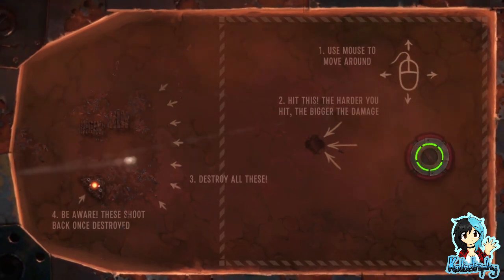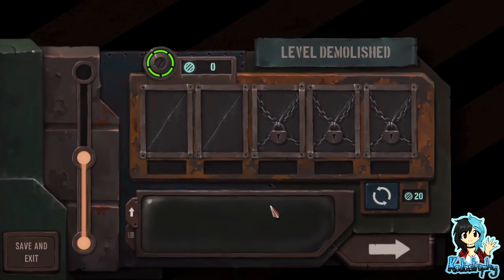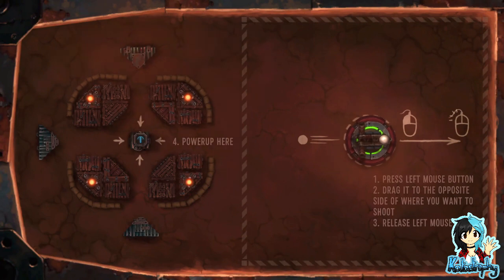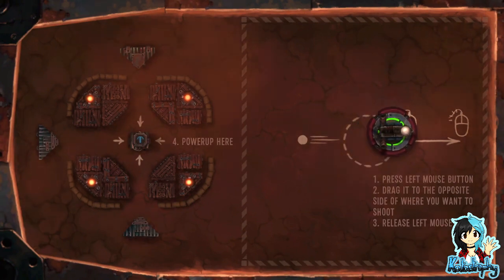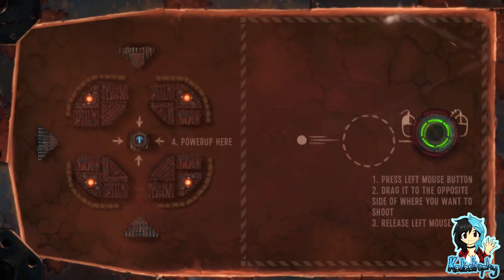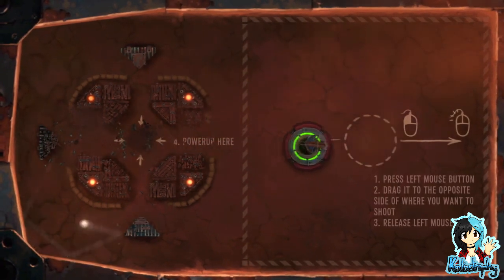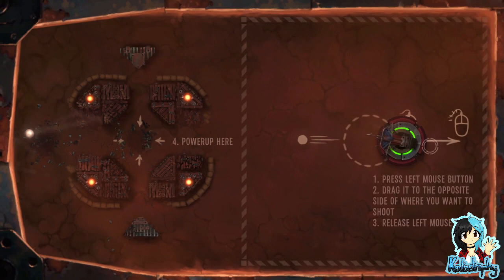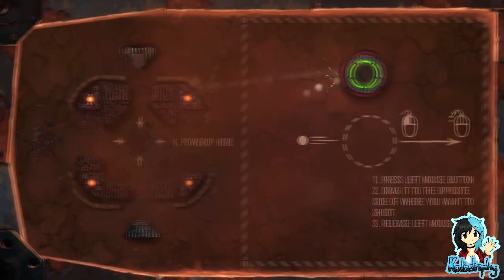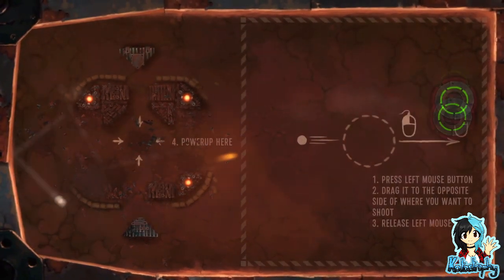Whoa, okay — that's what it meant. Is there five bits of the tutorial? Press left mouse button, drag it to the opposite side of where you want to shoot. Oh — press left, release mouse button. Oops, did not mean to do that. That was a nice shot! Oh, opposite the thing. That's cool, now I get it. For some reason I was not doing the opposite.